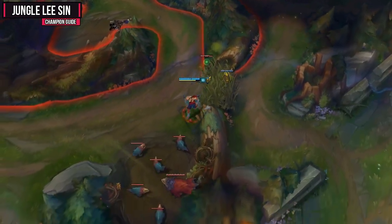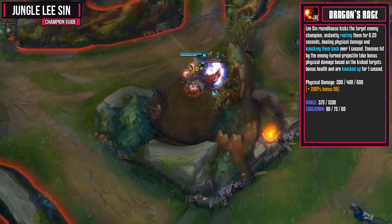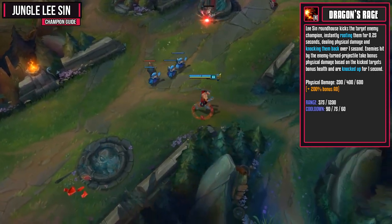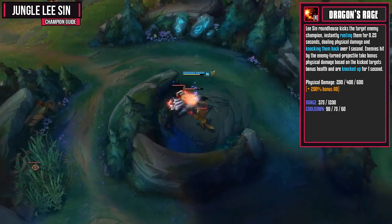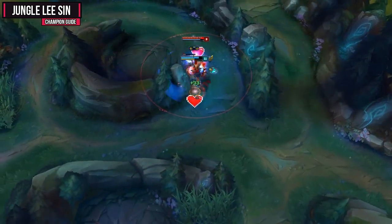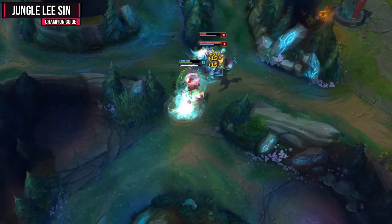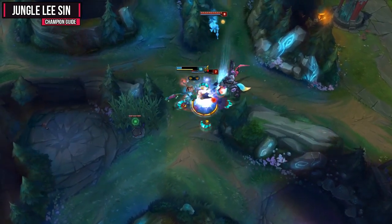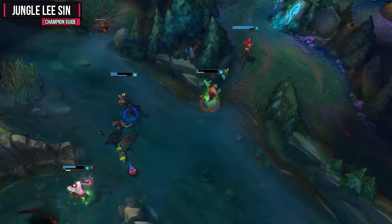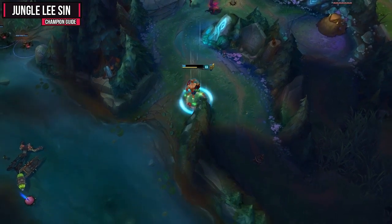Now let's look at your ultimate, Dragon's Rage. When activated, Lee Sin roundhouse kicks the target enemy champion, instantly rooting them for 0.25 seconds, dealing physical damage and knocking them back over one second. Enemies hit by the kicked target take bonus physical damage based on the kick target's bonus health and are knocked up for one second. This is one of the biggest playmaking pieces of your kit. The most effective way to use it is to ward hop or flash behind a squishy enemy champion, kick them into your team, have them get deleted, and turn it into a 4v5. In a full team fight with a tanky champion in front, you can also kick them into the team to knock everyone up and deal massive damage. Generally it is best to kick something like the AD carry into your team.